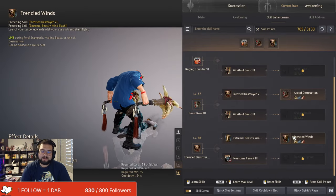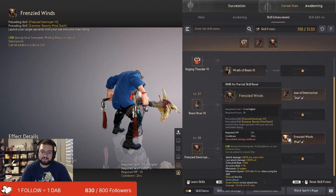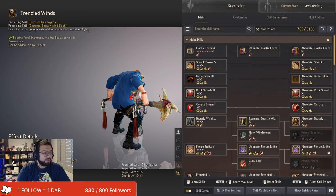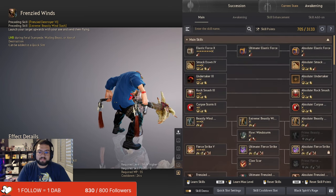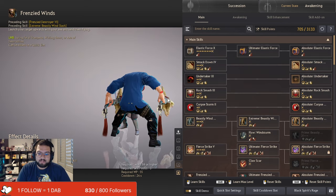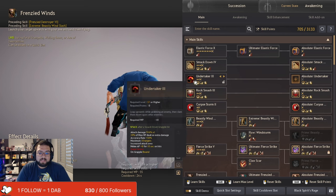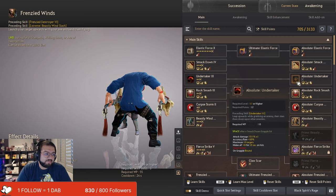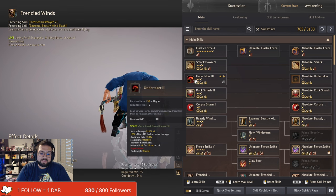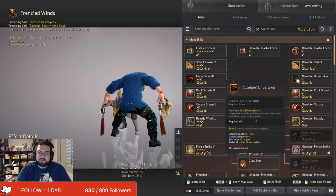Now let's move on to the skills we're going to lock. We're going to start with a skill that's ubiquitous between PvE and PvP but more relevant to PvP — Undertaker. The reason I don't have Absolute Undertaker unlocked is specifically because if you read Undertaker level 3, it says 10% of max HP is dealt as extra damage. But if you look at the Absolute version, you lose the maximum HP bonus for some reason.